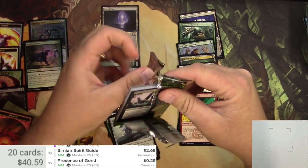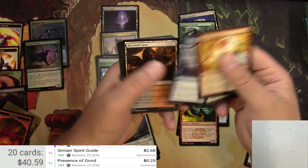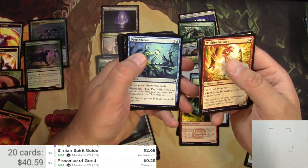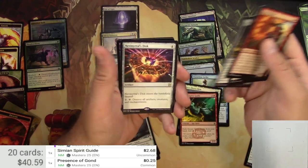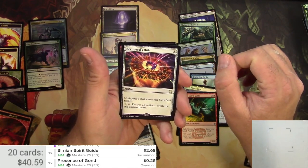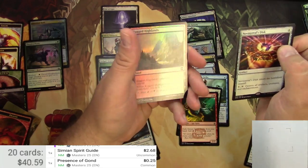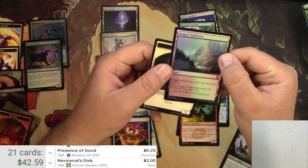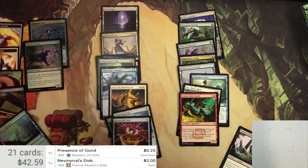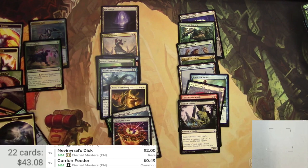Last but not least, Eternal Masters — hoping to pull something good. We've got Carrying Fear, Cephalid Emissary, Bloodfell Caves, Krosan Druid, Deep Analysis, Gitu Slinger, Annihilate, Ticking Gnomes, and the rare is Nevinyrral's Disk — an artifact for four that enters tapped, and you pay one to destroy all artifacts, creatures, and enchantments. A solid commander staple for a couple bucks. Rugged Highlands in foil rounds it out. Thanks for stopping by and opening some packs with me — check out my other videos and I'll catch you later!